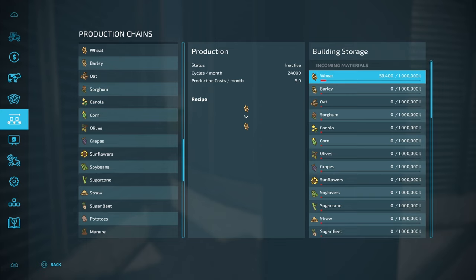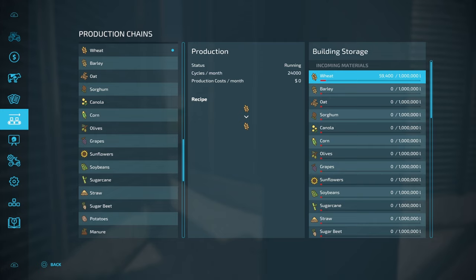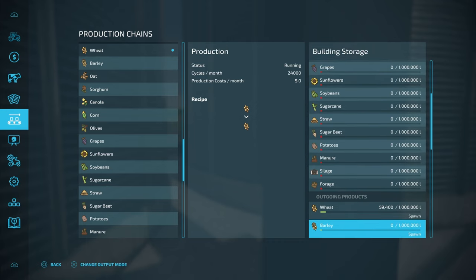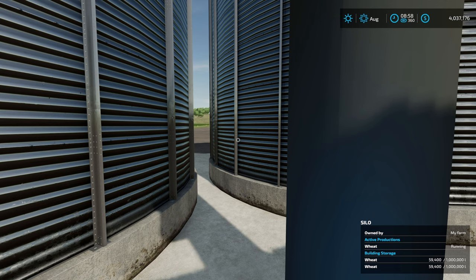This is an incoming material. What I want to do is go ahead and turn on my wheat recipe. It's not going to cost me any money and it's going to run 24,000 cycles every single month. So now what I need to do to send this to the next place — this is going to be like a granary or something like that. If you've got anything that's going to take wheat on your farm or around the map that you own, it's going to distribute to them. So I need to make sure that this says distributing, and right now it's 8:40, so I'm going to go ahead and speed up time a little bit to 3x until we get to the top of the hour.